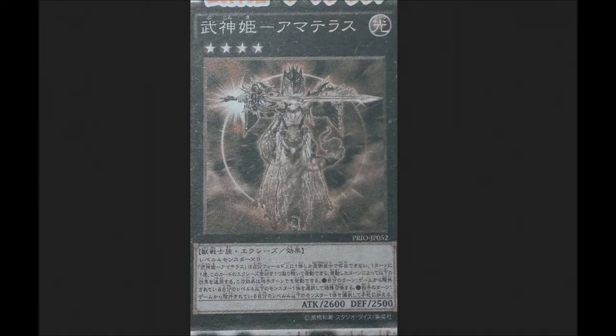Also in Primal Origin they're getting support for example this new Xyz monster. It has two effects and requires three Bujin monsters to make. The first effect is: during your opponent's turn you can add a banished Bujin monster from your banished zone back to your hand. And during your turn you can detach one Xyz material to special summon one of your banished Bujin monsters.